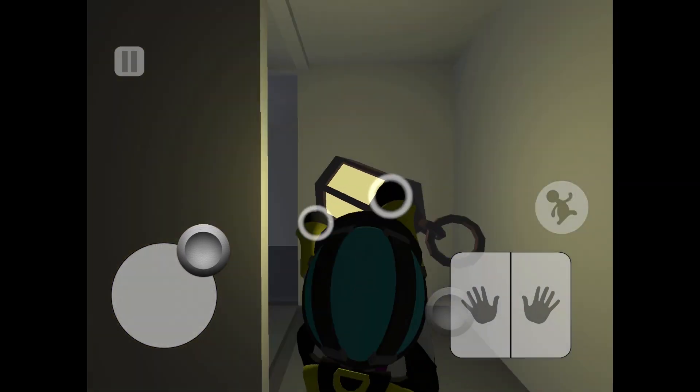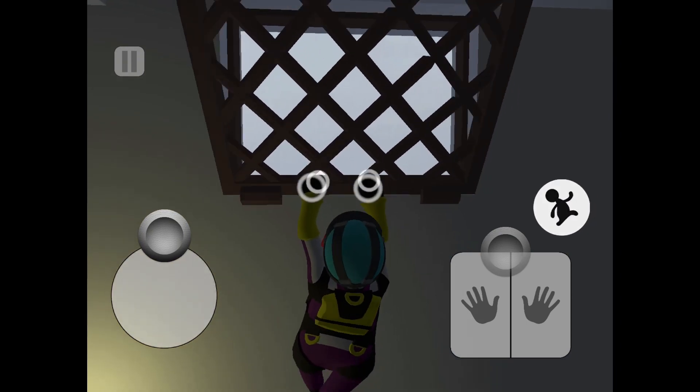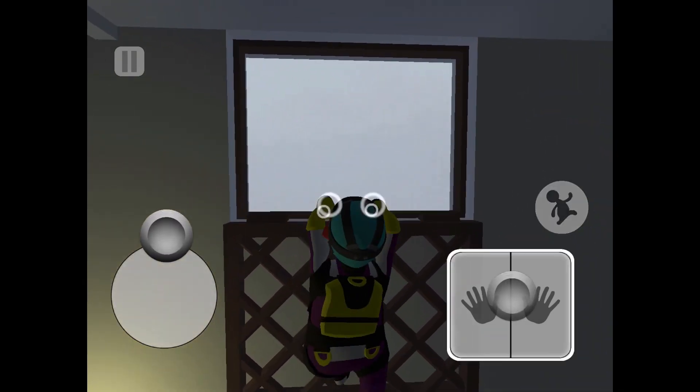Now what you need to do is drop your lantern and then hop on top of here, pull it down — and there you go, you got your secret exit! I hope you enjoyed today's episode of Human Fall Flat.